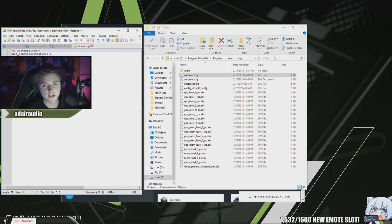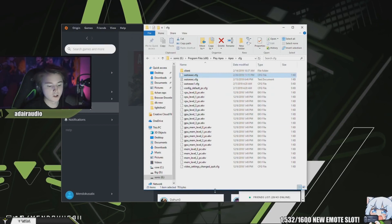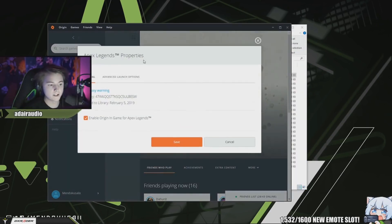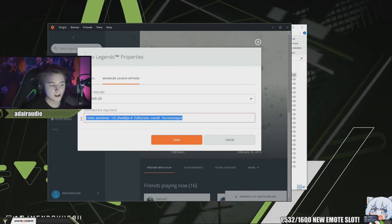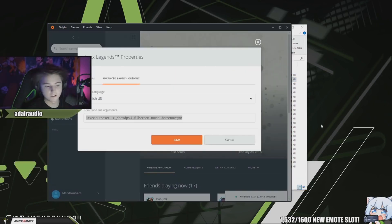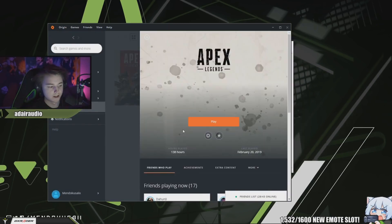This is what my auto execute looks like. I'll turn off mat_compressedtextures 1 — I was testing it and setting it to 1 can cause stuttering, sometimes really bad stuttering. So either don't put it in or set it to 0. Save the file, launch the game — as long as your launch options are saved under Game Properties > Advanced Launch Options, those settings will go live. Make sure it's a .cfg file.